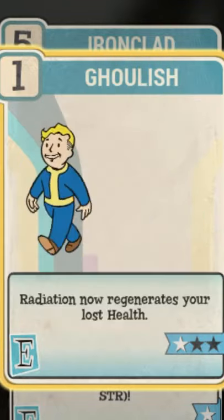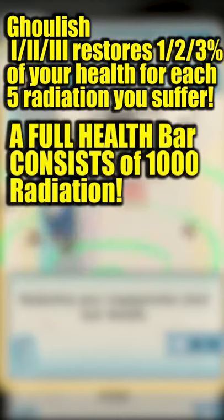Ghoulish is a highly underrated perk in Fallout 76. At rank 3, it restores 3% of your HP for each 5 radiation points you suffer. A full health bar corresponds to 1,000 rads.